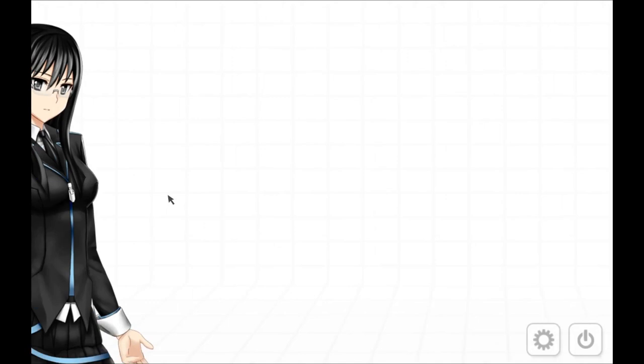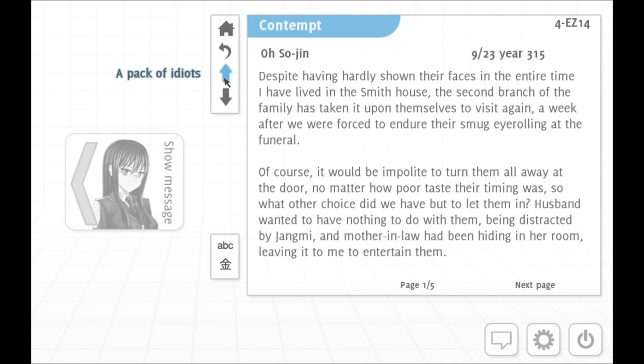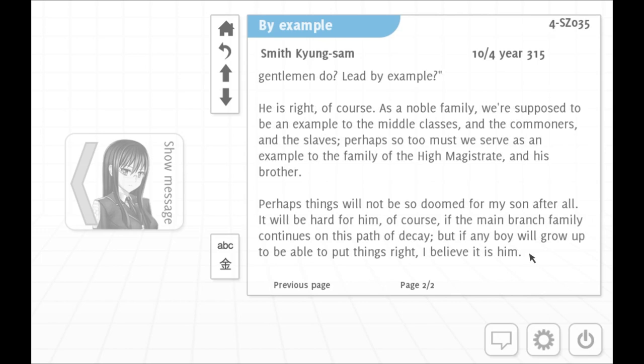Fun times. So the story basically starts with the noble man drinking his son to death, and the two bits of the Smith family are bitching each other out over it. They've given up on any attempts at convincing the main branch family. As a noble family, we're supposed to be an example. Slaves! Whoa whoa whoa whoa! Really, slavery? Did they get just out of radio range of Earth and just go, 'Yeah! Time to be horrible people!'